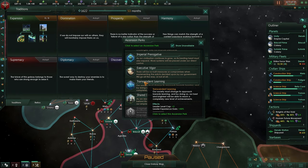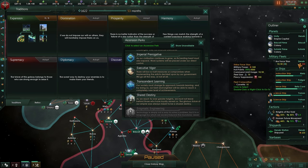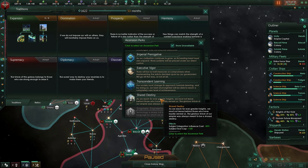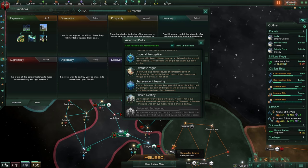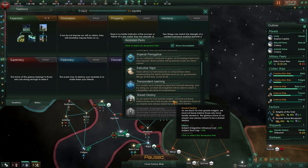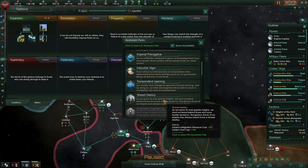Gaining more experience for your leaders makes them stronger. An admiral at level 10 adds so much more to your military power because it is linked — leaders are important. Shared Destiny reduces subject integration influence cost by negative 50%. So if you've won a war and subjugated an empire, it will cost you less influence to integrate them into your empire — like integrating a vassal in EU4. Your subject trust cap is also increased by 100, so you'll gain more opinion overall.